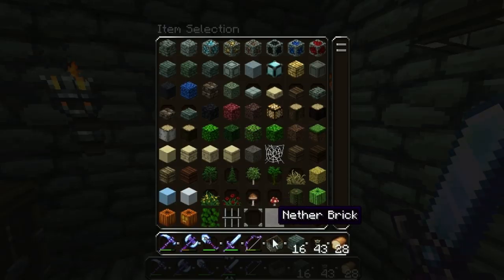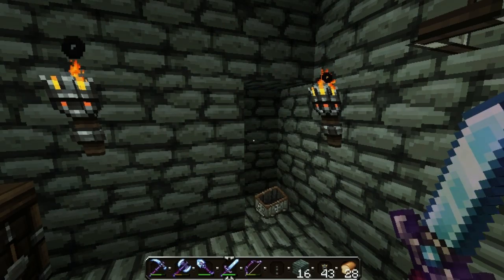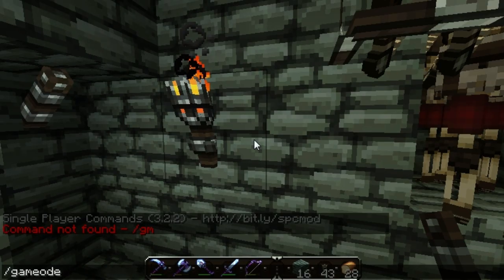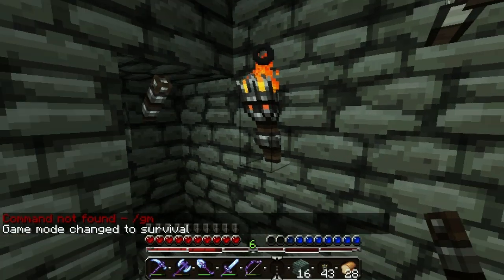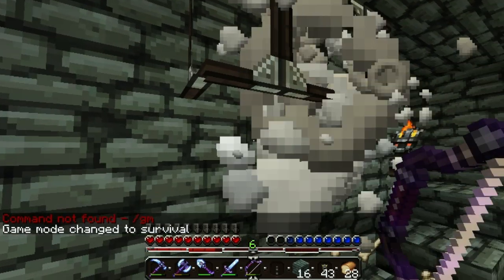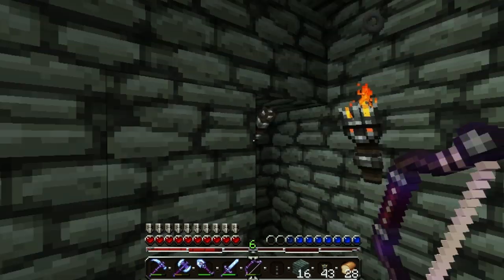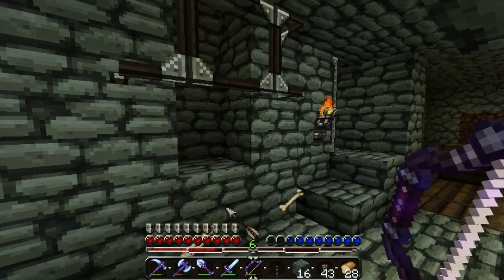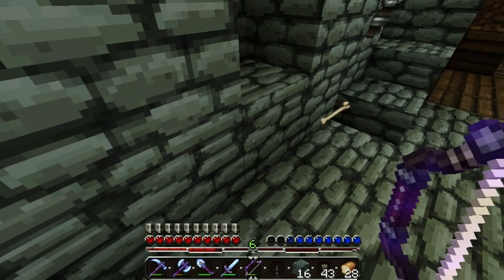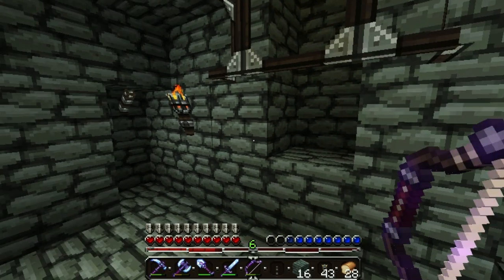Just realised that because I'm in creative mode I've accidentally destroyed the lever — that was a bit of a fail. Let me change my game mode back to survival. There we are, now I'm in survival. Now when I push the lever, they all die. What the lever actually does is go to these pistons here. When I flick it, the pistons move the blocks out and squish the skeletons, and they die of suffocation. Doing this means you don't get the XP, but when you just want to kill them all in a hurry and you still want the items, you can just destroy all of them at once.